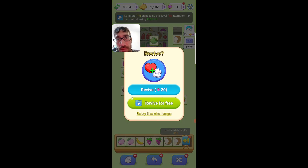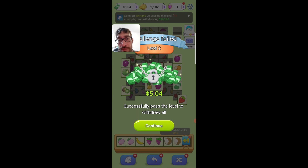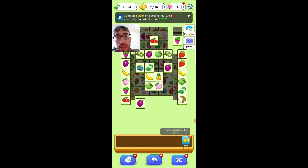For example, it's game over for me here. You can tap to revive for free, but then you're going to have to watch an ad. Or you can revive by spending 20 gems. I don't have gems. Or you can simply retry the challenge. Let's try again. Successfully pass the level to withdraw — okay. But I didn't make it, so let's try again.